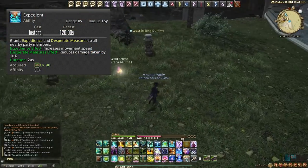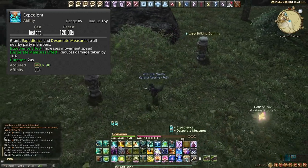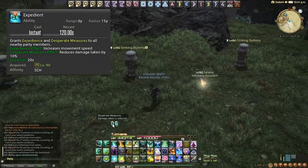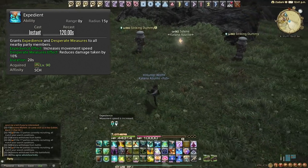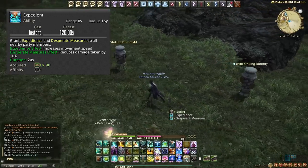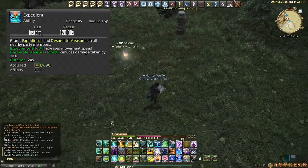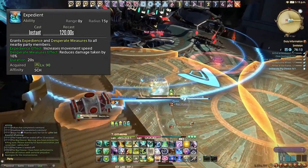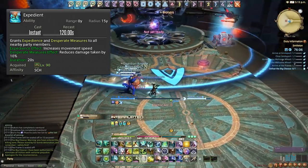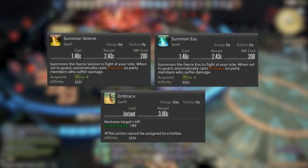Expedient is acquired at level 90 on a 120 second cooldown, and it's an incredible ability. It gives everyone a sprint for 20 seconds and reduces damage taken by 10% for 20 seconds. You can use this in fights with movement mechanics, or to lessen the chance of getting hit by AoEs. It comes in very handy in extreme trials and savage raids — very versatile, so experiment with it and you'll find a lot of value.